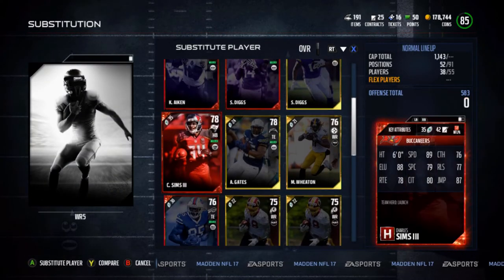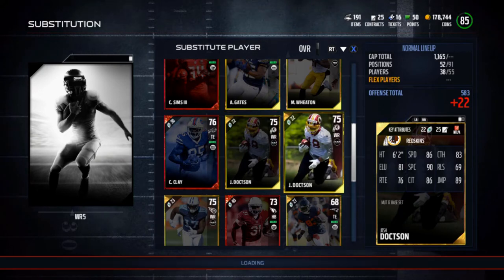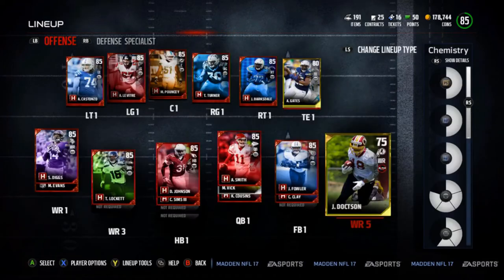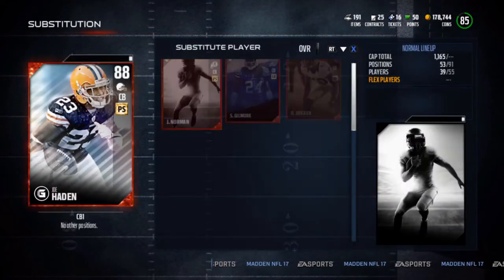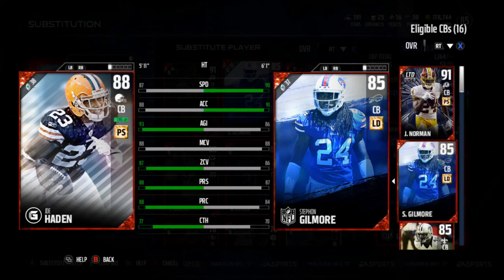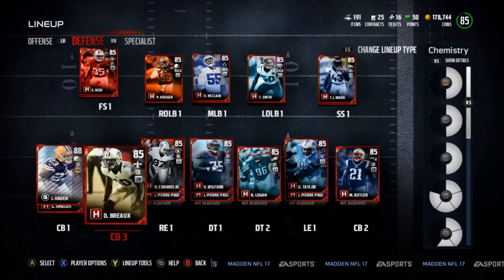Mike Evans will see a lot of playing time as my fourth wide receiver because I do a lot of four wide sets, and I want Josh Doxson here. Let me use this one since it's the Josh Doxson I just put in - I can't sell it, so might as well have that one in. Let me compare Stefan Gilmore real quick to Joe Hayden to decide who I want as my starter. Joe Hayden can stay as the one - his speed's a little bit slower than I'd like.